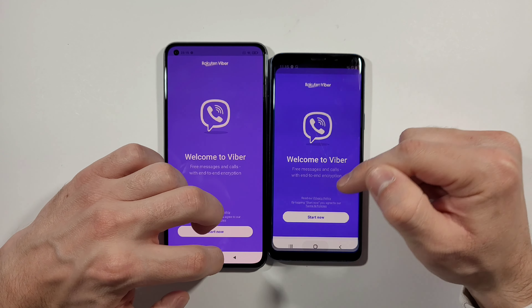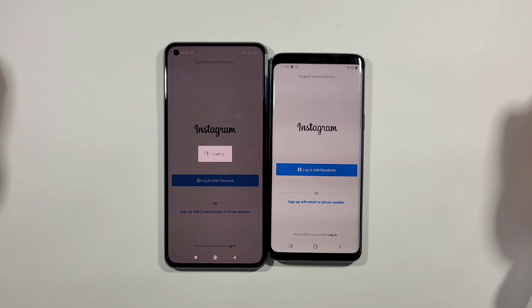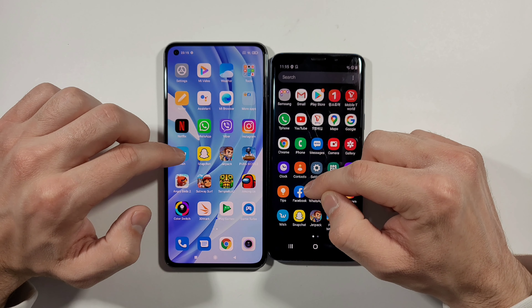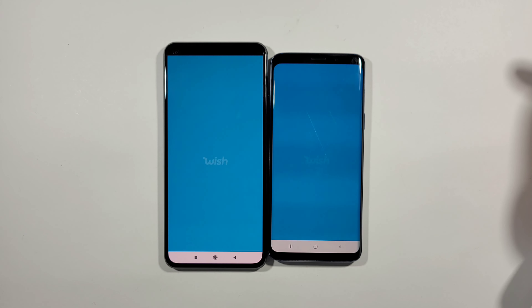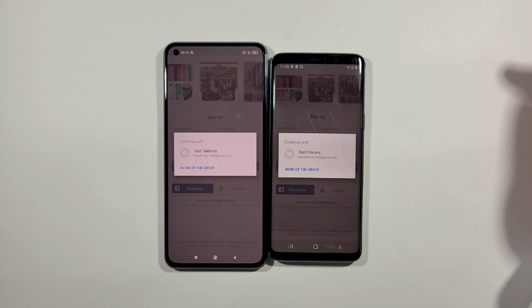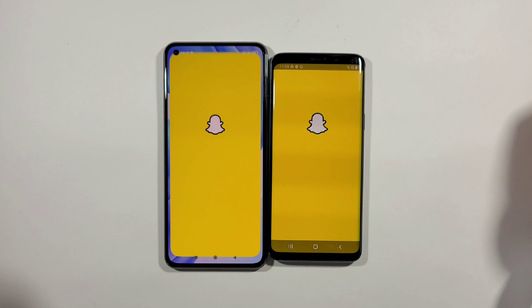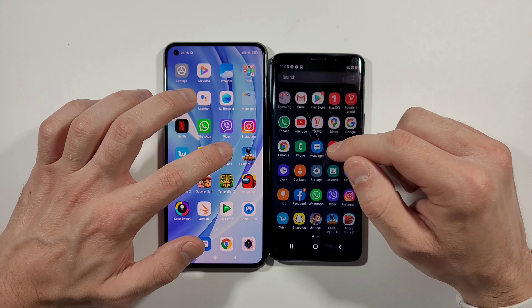S9, S9 is slightly faster. Let's go back. Instagram — this time I think Mi 11 Lite was a little bit quicker. It's not a big deal but it was a little bit. Wish — S9. Asteron — Mi 11 Lite. Let's go to the phone screen. We have Snapchat — this is pretty much the same. Let's go back.